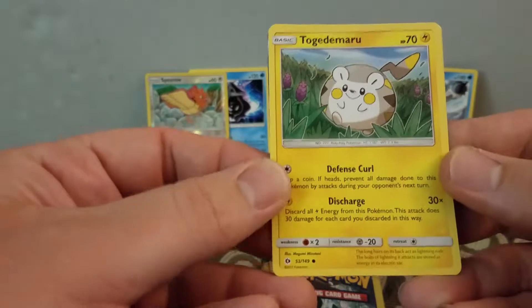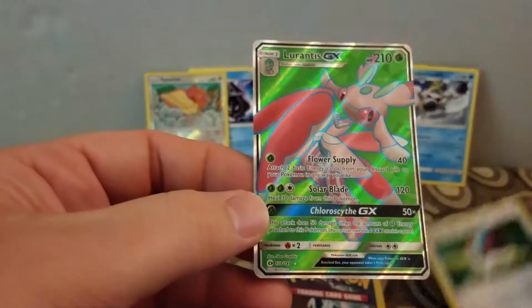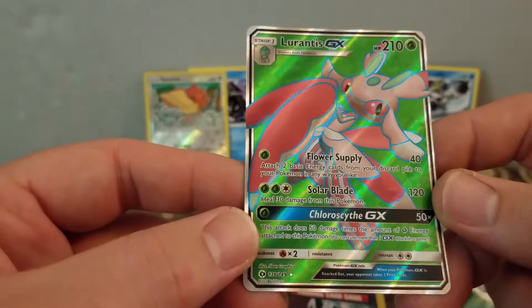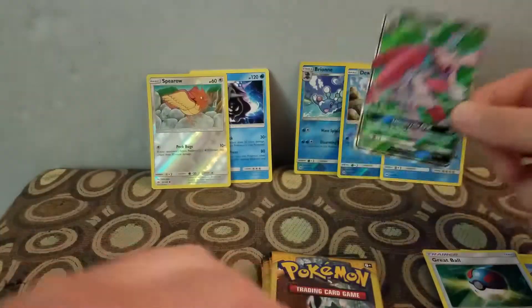There's something good in here. I have a Togamarrow, a Great Ball, and a... oh, that's cool. A GX! Lurantis GX. Nice.